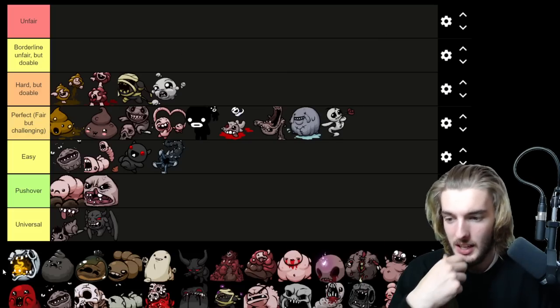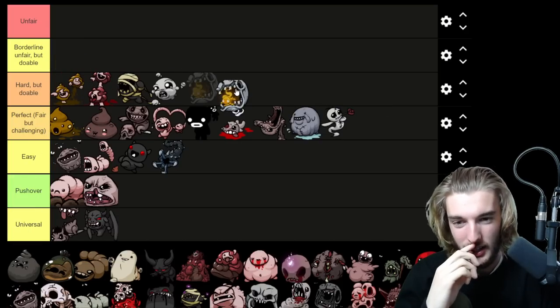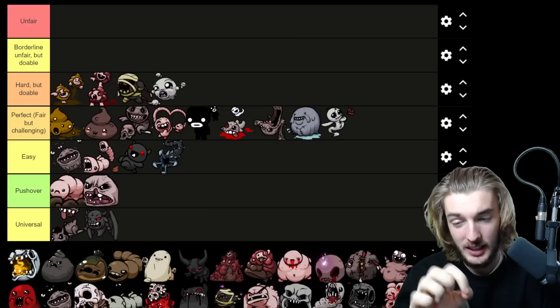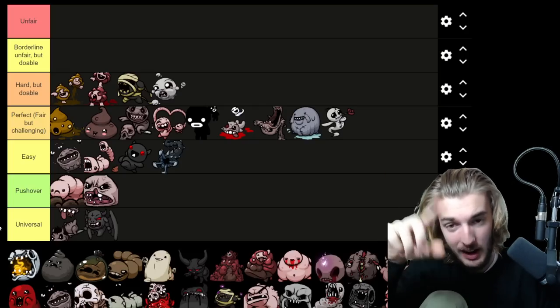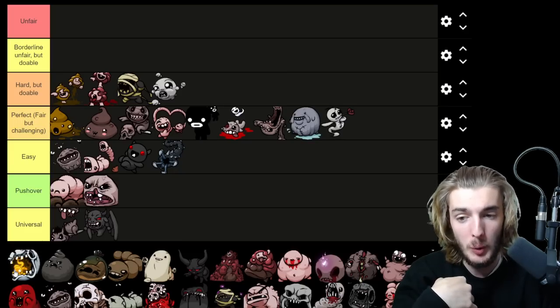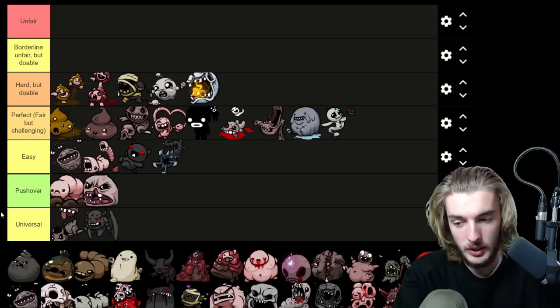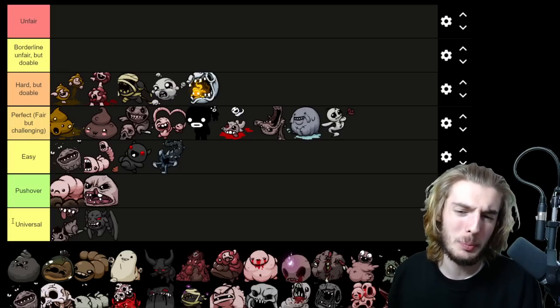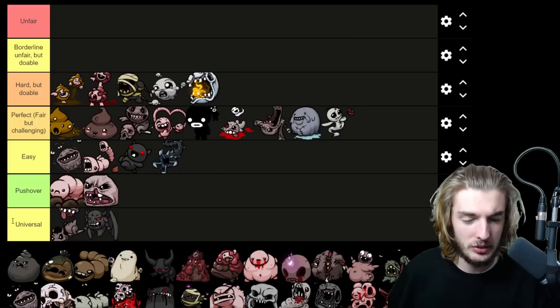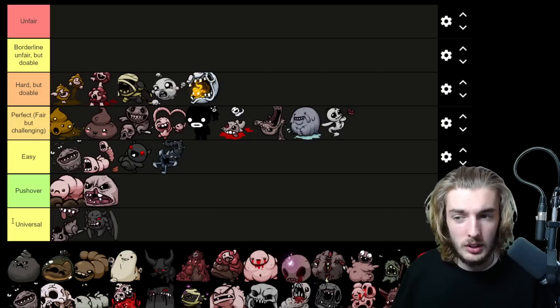Min-Min — I genuinely hate this boss. On a recent Lilith run, fireflies were impossible to hit because of how they move around your Incubus's position. On a normal run though, a couple bombs and once you're out of the first form you're fine. But that first form is so tanky. You're in Hard but Doable — not Unfair. I just need to play better against it. I'm not well adjusted to the tear patterns yet. Hard but Doable it is.